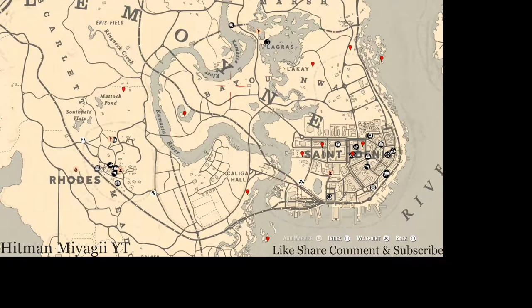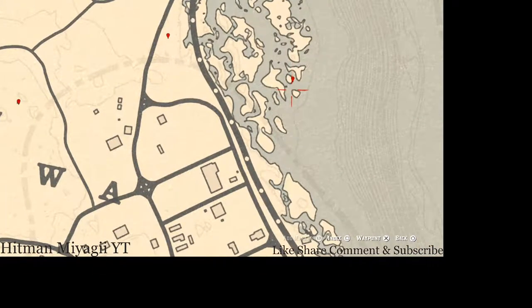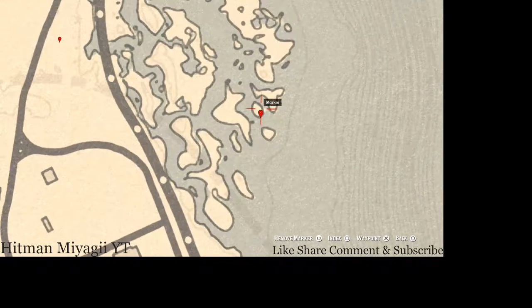Let's quickly get through these markers. Starting over here at this first marker, you guys will get a random fossil. Come over here with your metal detector, right to this location by that island, and that's what you will get.